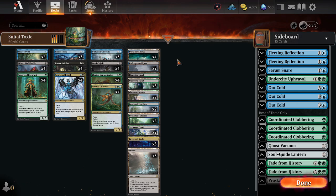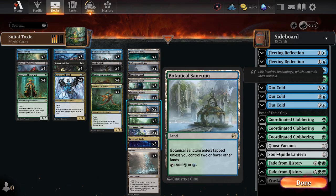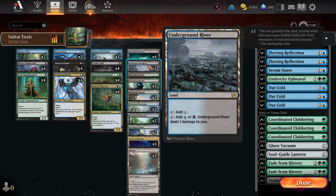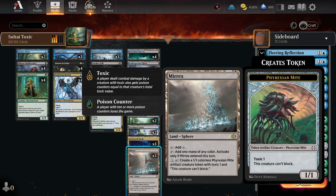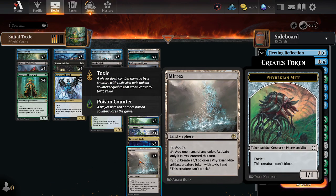Straight down the line, we split the color base for our mana. We have our Fastlands: Darkslick Shores, Blooming Marsh, and Botanical Sanctum — a playset of each. Then two of each of the Painlands, because we want things untapped turns 1–3, since that's when you play your 1–3 drops. Cavern of Souls is fantastic in a Poison deck because you name Phyrexian and then all your creatures can't be countered. And then lastly, we have Mycosynth Gardens to help fix your colors and throw more toxic creatures onto the battlefield where you can target them with your Otter, or just recover post-board wipe.